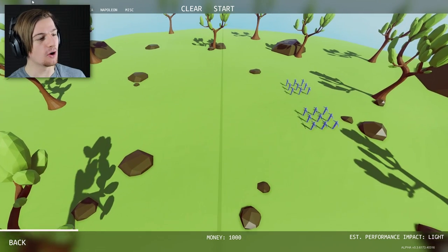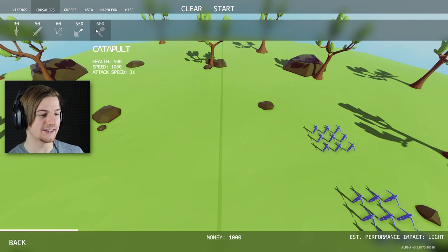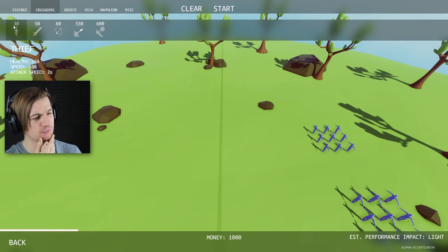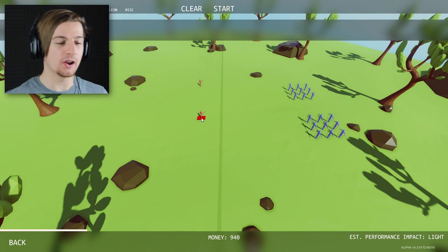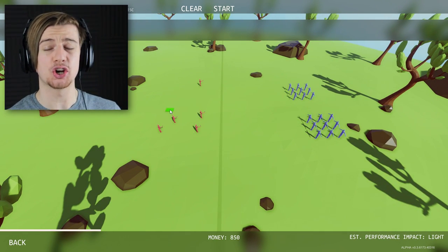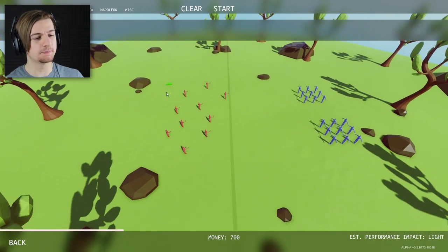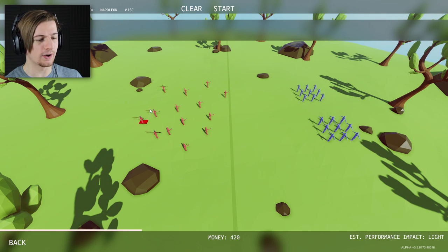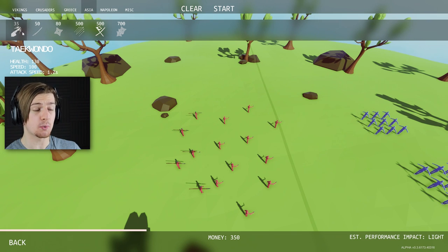Now we've got 1,000. I think it's gonna be roughly the same guys again. We've got Crusaders — I kind of want to try something different just to see how really they're gonna respond. The thief — they've got 150 health. I love how everything now has a health meter so you can know how much you've got to do to try and kill them. We'll dot a few of these guys around. I want to try these spear throwers out — let's do five of those at the back. Then let's go over to Asia and see what they've got. They've got Taekwondo, Samurais, Ninjas.